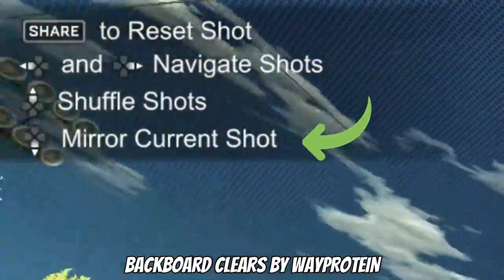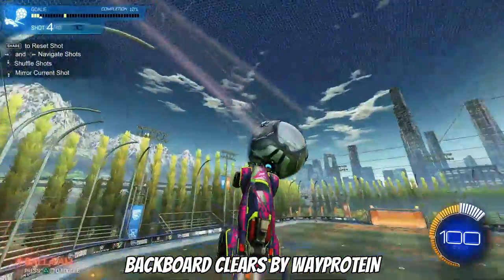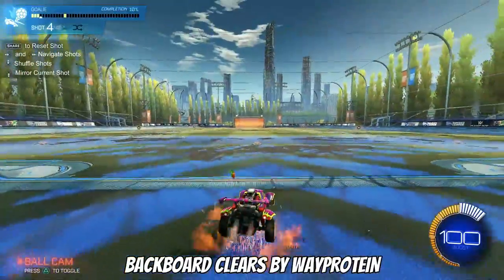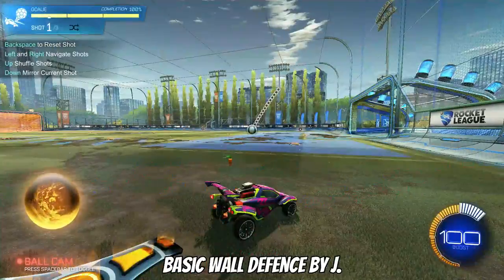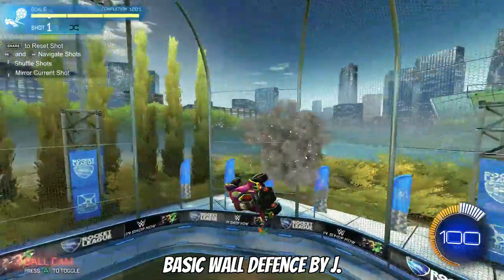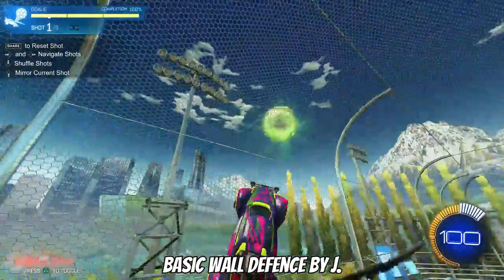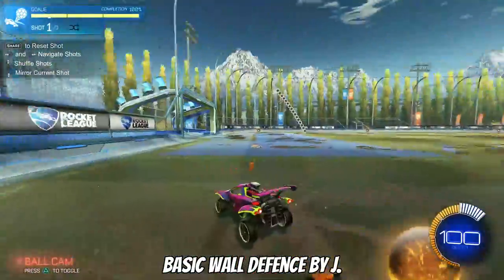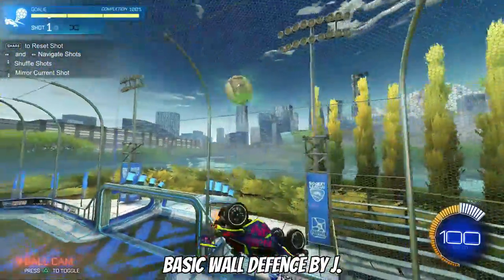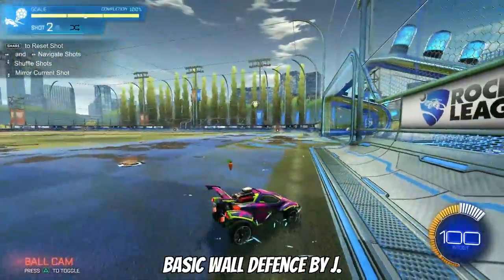It's also useful to utilize the mirror current shot button available in custom training. This allows you to mirror the shot on the other side of the field so you can practice air rolling both to the left and to the right if the situation requires it. Basic Wall Defense by Jay is a great pack to learn the timing of backboard clears. In this pack you can pay attention to the bounce of the ball and also learning where you want to hit the ball on the field. I find quite a few players develop the bad habit of just launching the ball to any position on the field.